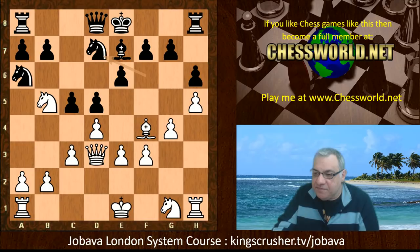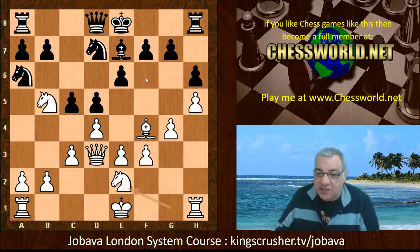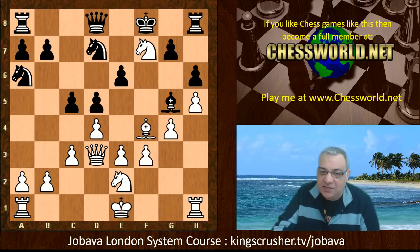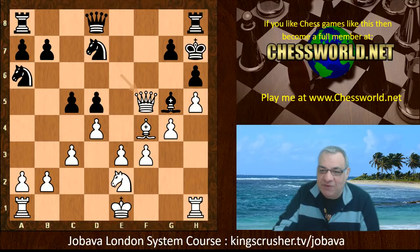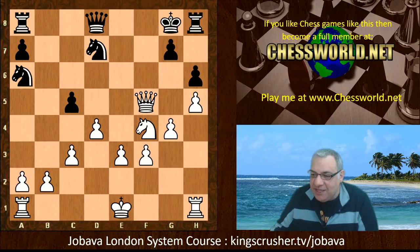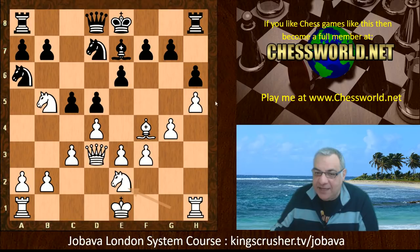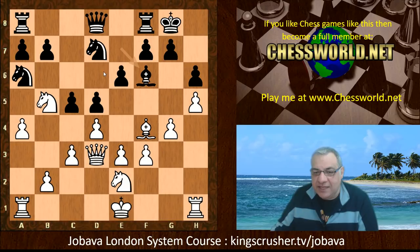Bishop d3, Bishop takes, Queen takes, Nd7 — black didn't routinely want to castle, perhaps concerned about g5. So Nd7 puts the brakes on g5 and also introduces the idea of Bishop h4 potentially. Ne2, not being concerned about Bishop h4 — black actually castled. On Bg5 this is interesting — Nd6 check, you know the king in the center, that would be a devastating mistake for this rapid game. The queen could actually do some spring cleaning of the black position with checks, winning lots of pawns.